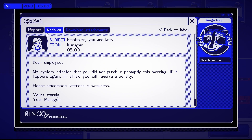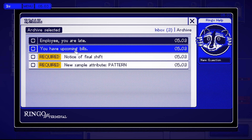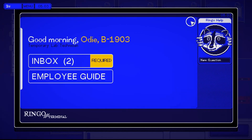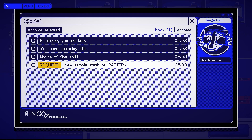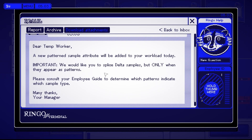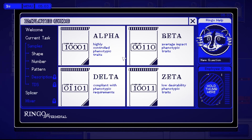'Employee, you're late.' Yeah, I know I was late. Upcoming bill — why is my food bill due tomorrow? Final shift. New sample attribute pattern — okay, so new sample attribute pattern.